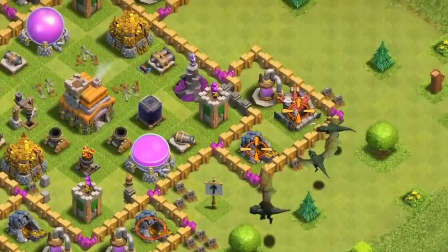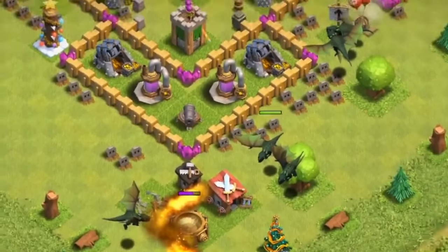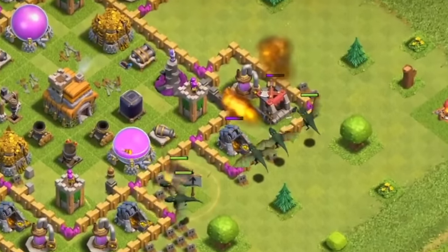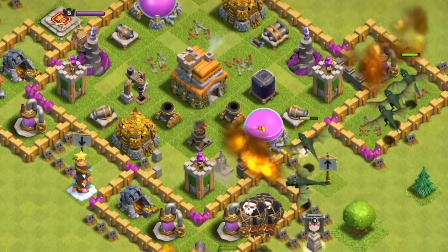Dragons were an air troop, and that obviously meant they could fly over the walls. It was with the unlocking of dragons that you really got the first real air army in the game, which was a combination of dragons and balloons.